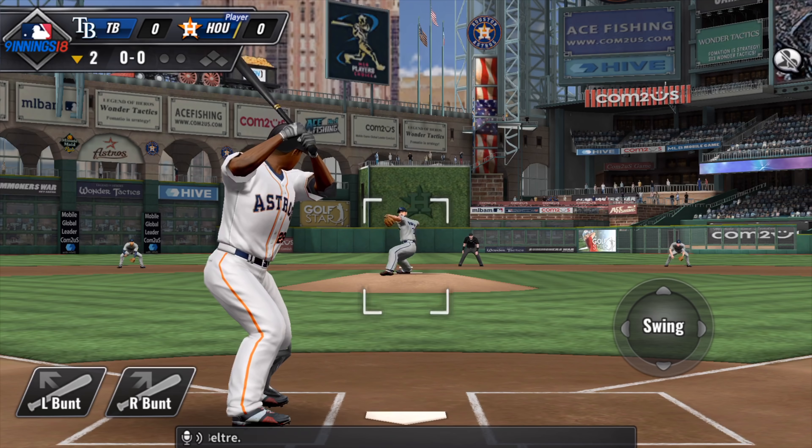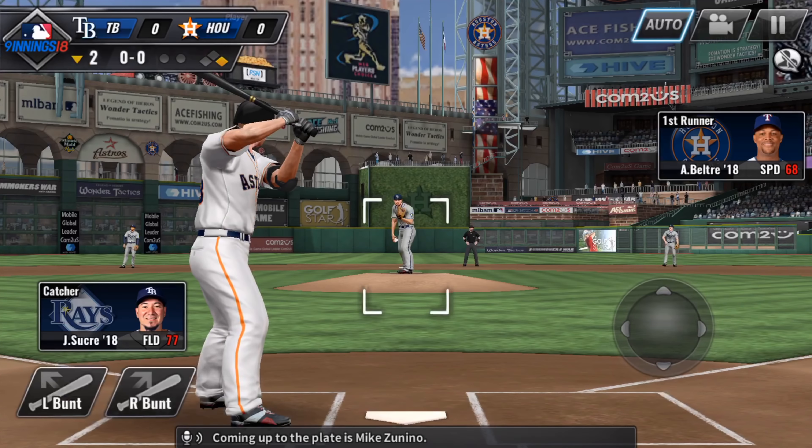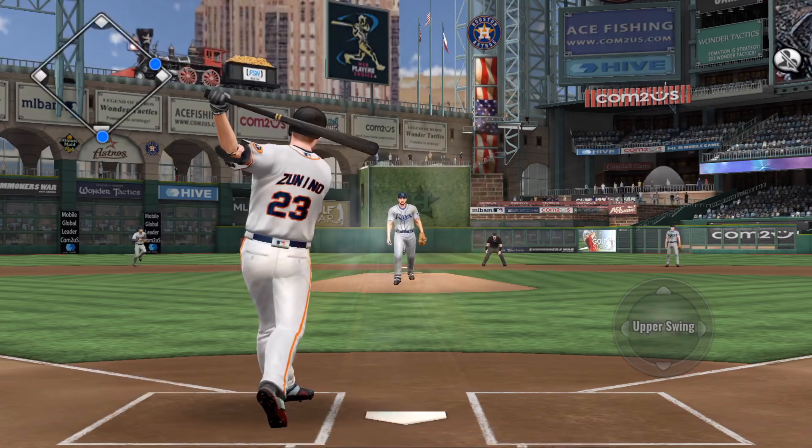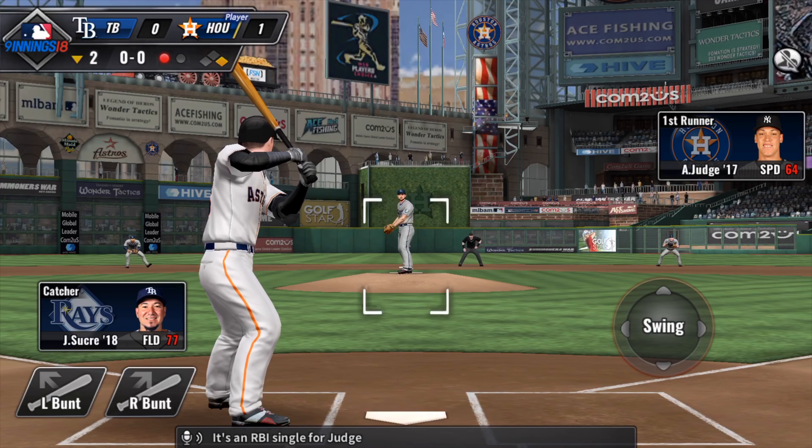Here comes Adrian Beltre — that's ripped into right, and he'll have himself a base hit. Coming up to the plate is Mike Zunino, tapped over the mound, there to take it is Smith. Aaron Judge will get the first crack at it here on the 1-0 pitch. It's going to be hit high in the air the opposite way towards the gap in right center, and a relay to the plate. One run has scored — it's an RBI single for Judge.